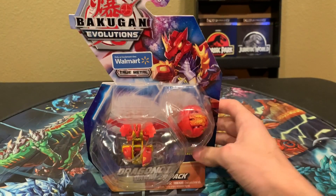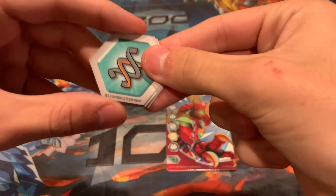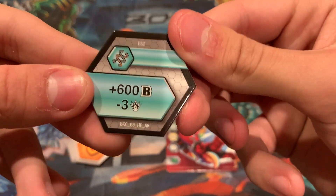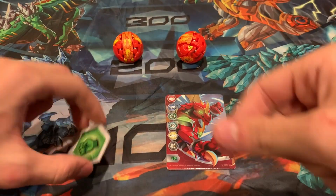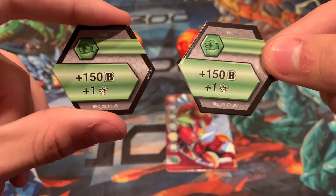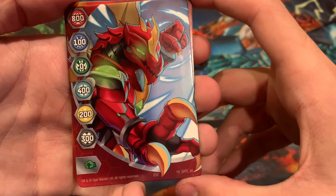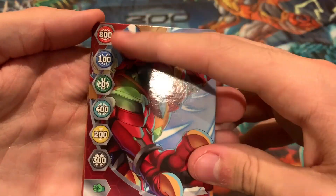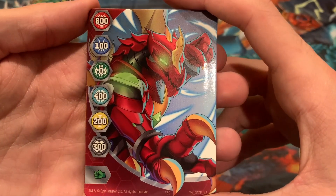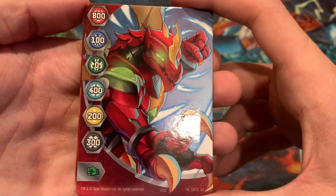Here is everything out of the box. Starting off with the cores, you get a Helix which is plus 600B, minus 3 attack. An Orange Shield for plus 300B. Two Green Fists, both plus 150B, plus 1 attack. For the cards, you get this really cool-looking gate card of Dragonoid about to sock you in the face. 800 on a gate card — that is a lot. Well, 800 Pyrus, 100 Aquus, 0 Ventus, 400 Haos, 200 Aurelis, 300 Darkus, and Green Fist at the bottom.